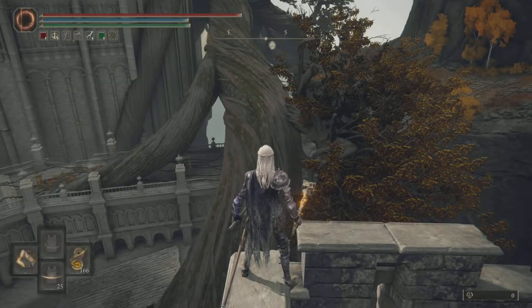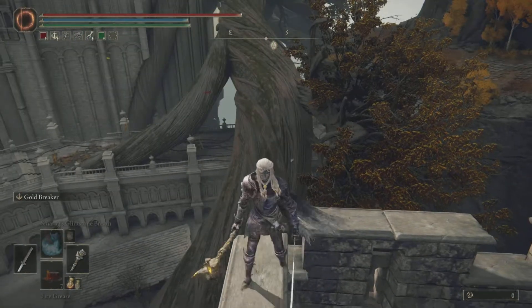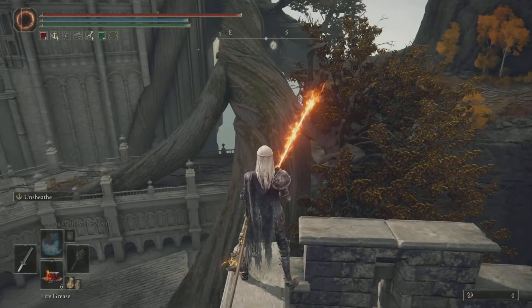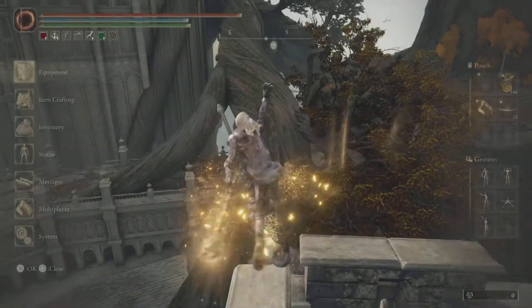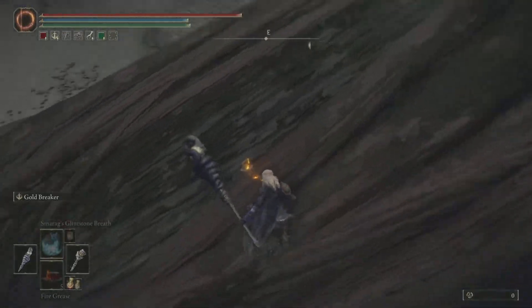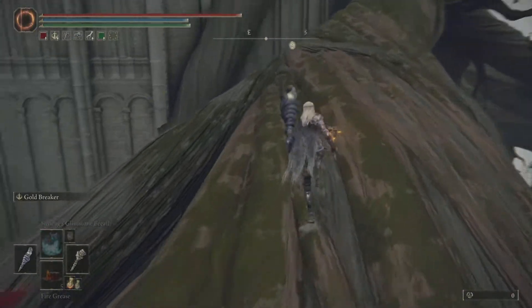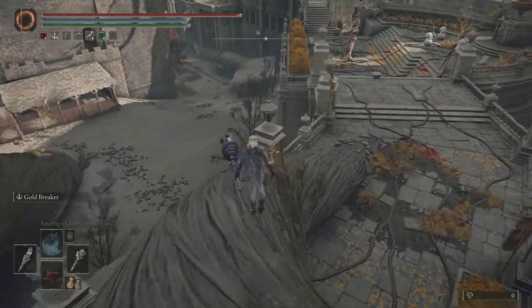Do it one final time: double-hand the Uchigatana, so make sure the Uchigatana is in your left hand and Marika's Hammer is in your right hand. Double-hand the Uchigatana, weapon grease, ash of war at the end — make sure you don't trigger that move — then switch out to Devourer's Scepter. Run straight to this tree, fall onto the tree, then run exactly where I do to get your next grace.